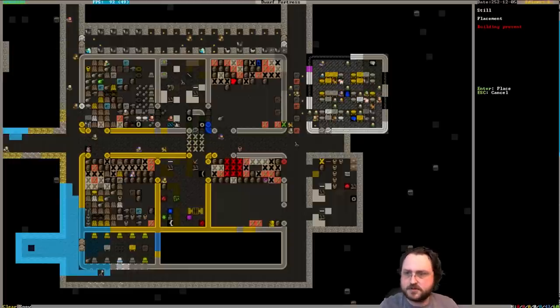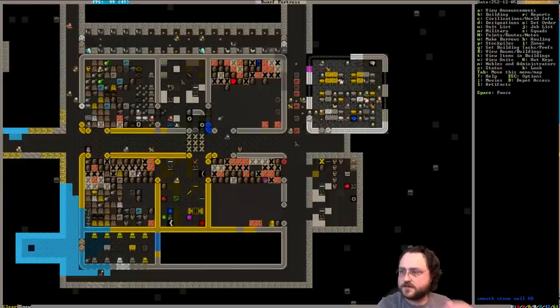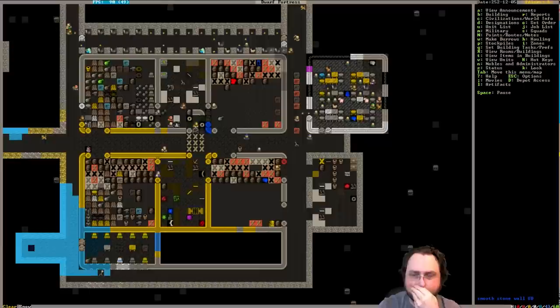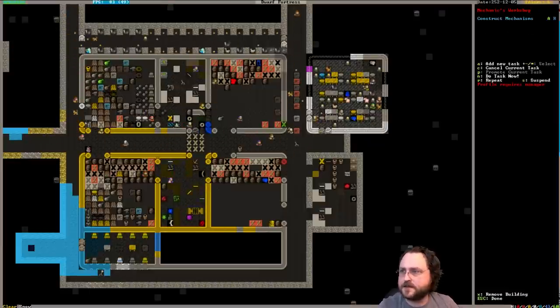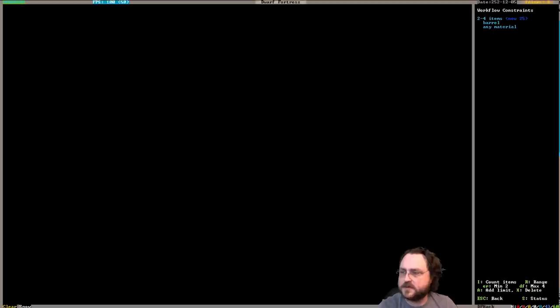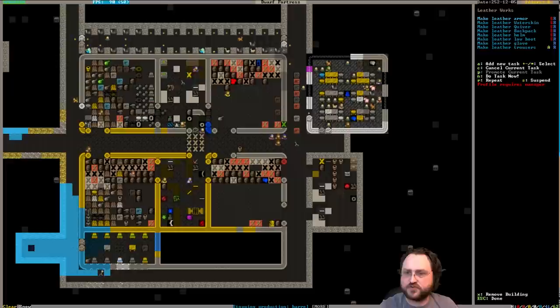I don't know what I did there. It's silver night block. We'll double it up. Are we out of barrels? No, we shouldn't be. We're going to do a carpenter's workshop. We're making barrels out of steel now. We actually do have a fair amount of wood though. Let me add a backup task to make barrels out of wood. We do have lots of extra barrels - 25 - so that's not the problem.